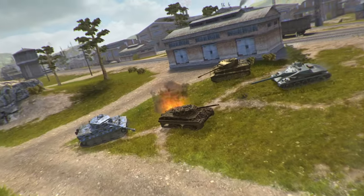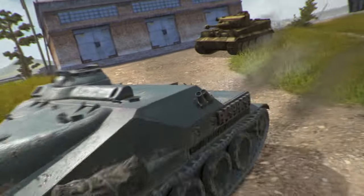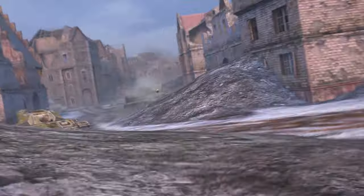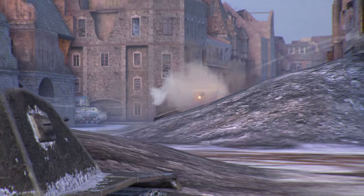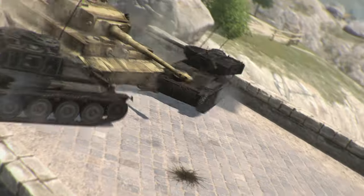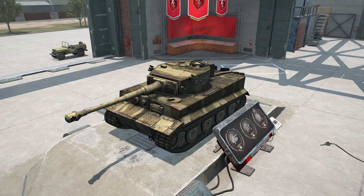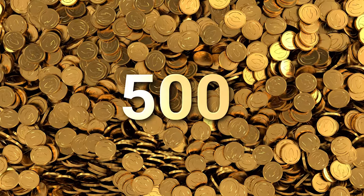The easier quest tasks you with dealing 6,600 damage at every stage, for a total of 33,000 damage. After finishing all the quest stages, the Tiger 131 will be yours — a quick and reliable tier 6 heavy that can crash through any line of defense. If you already have the Tiger 131 in your garage, you'll get 500 gold as compensation.